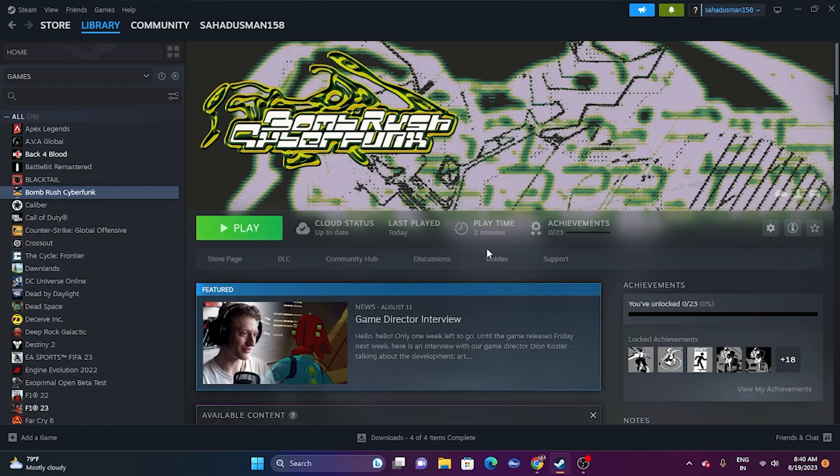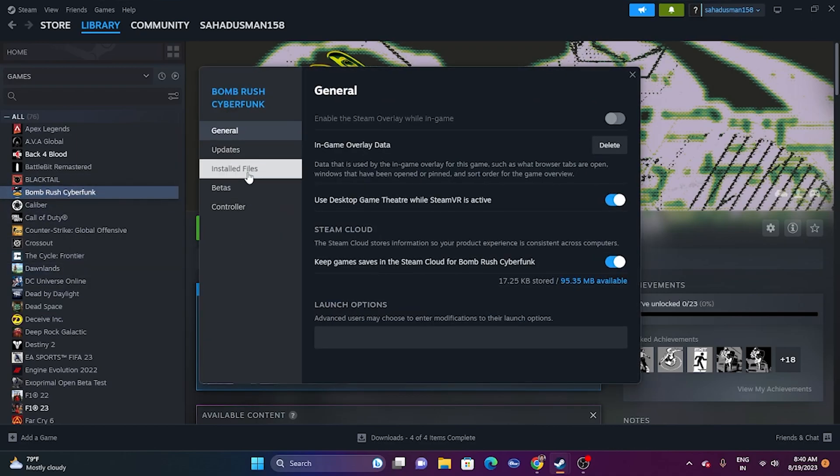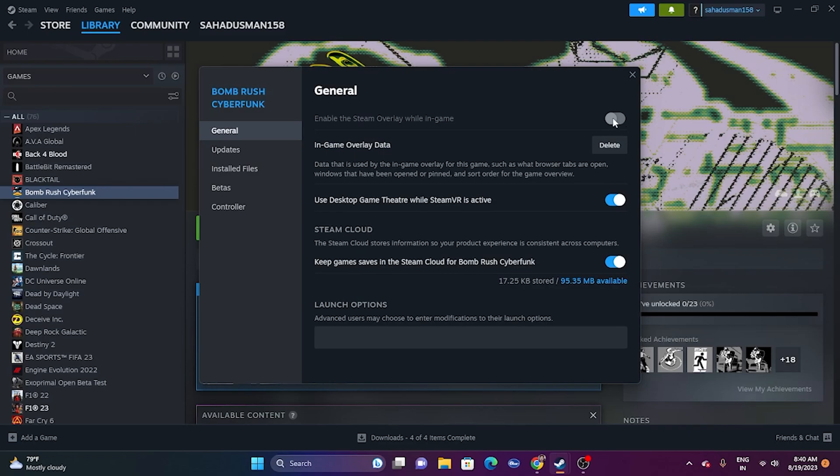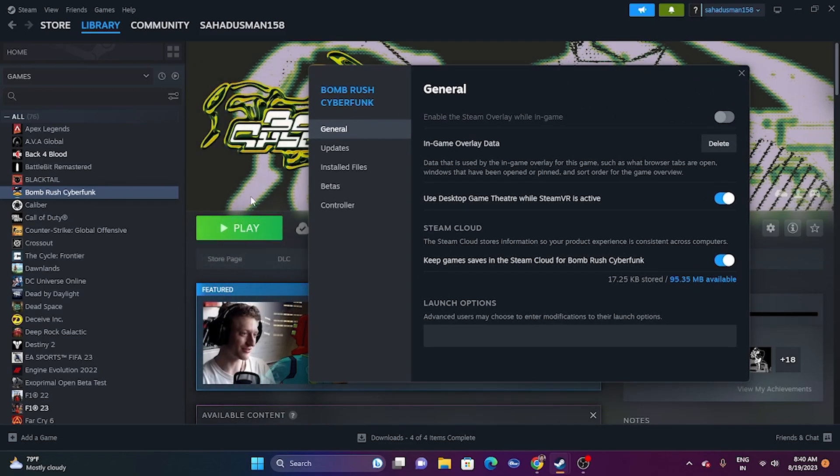Next, disable the Steam overlay. Right-click the game, go to properties, go to General, and make sure the Steam overlay option is turned off. Additionally, try adding launch options: first try -dx11 and launch the game. If that doesn't work, change it to -dx12. Either dx11 or dx12 has worked for many users, so this is an important step to try.